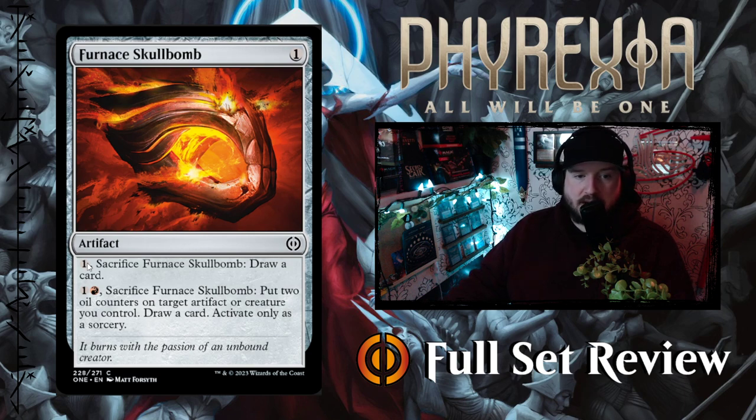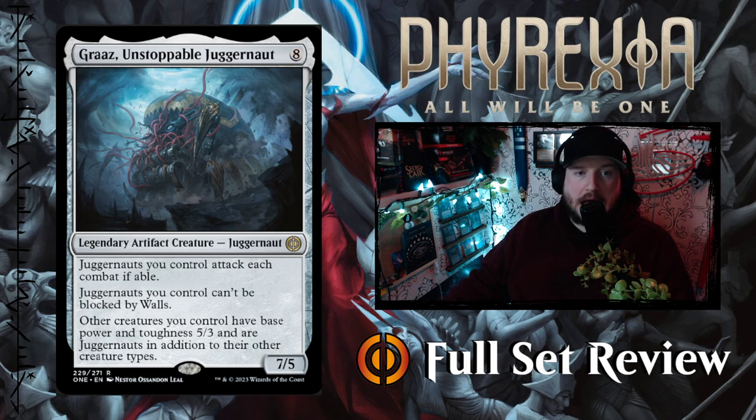Next up we've got Furnace Skull Bomb — one colorless for an artifact. Sacrifice it to draw a card, or pay one and a red to sacrifice it, put two oil counters on target artifact or creature you control and draw a card. So you could sacrifice the Furnace Skull Bomb to put two oil counters on the Silex and make it more powerful. Next up we've got Graz the Unstoppable Juggernaut — for eight colorless you get a 7/5 legendary artifact creature Juggernaut. Juggernauts you control attack each combat if able, can't be blocked by walls, and other creatures you control have base power and toughness 5/3 and are also Juggernauts. This turns everything into a Juggernaut — everything can't be blocked by walls, and everything has to attack each combat. This is the most aggressive artifact creature I've ever seen.